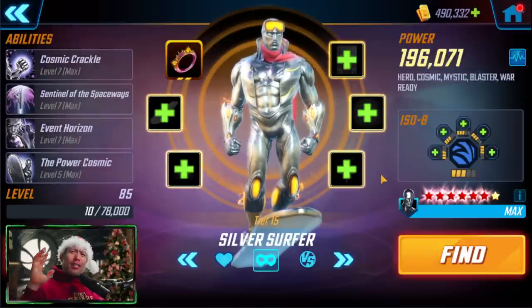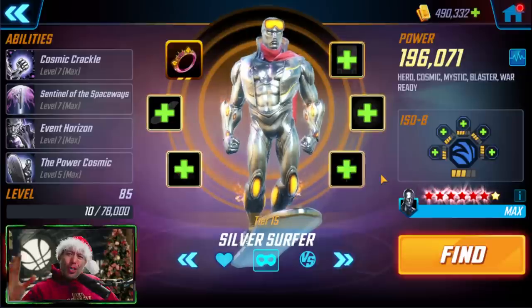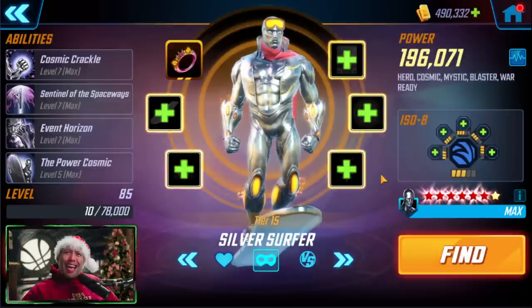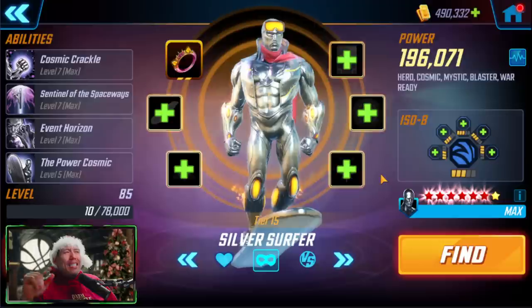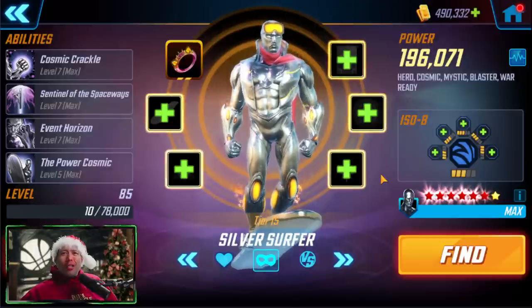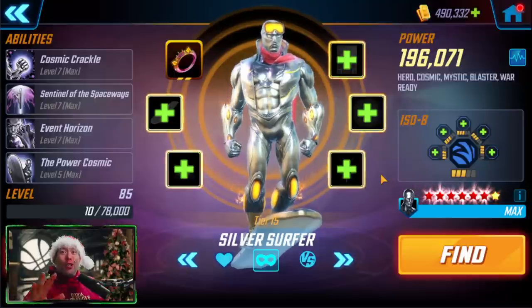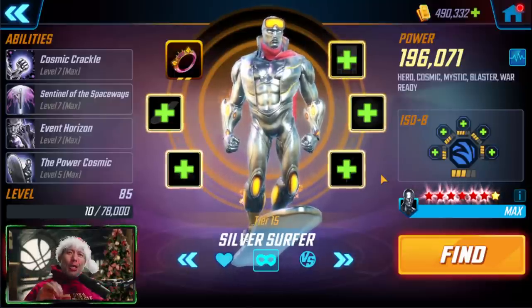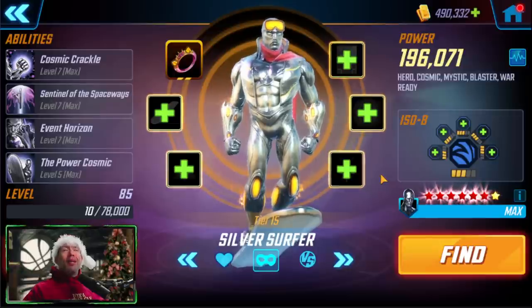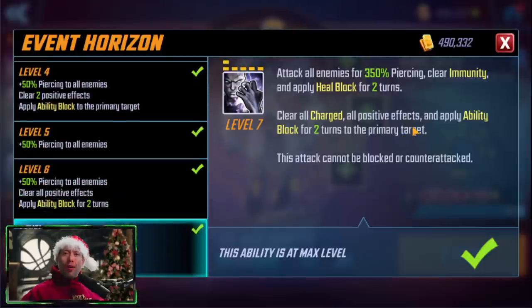Another character with a very early ability block is Silver Surfer. Silver Surfer was a very dominant character when he was released — so dominant that it was like a pre-Silver Surfer era and a post-Silver Surfer era. Many characters that haven't had their base stats updated since Silver Surfer are struggling. He's a very good character but hasn't really found a team, and I think the best thing you could use Silver Surfer for is as a plug-and-play on a hybrid team where you need his power.